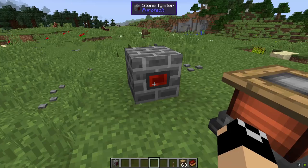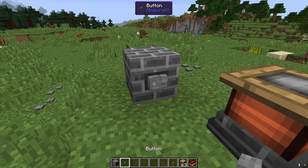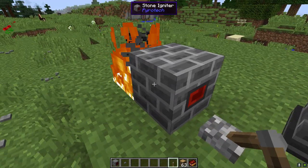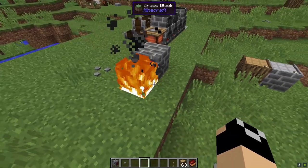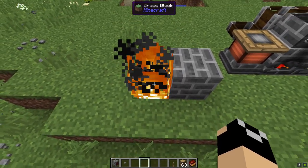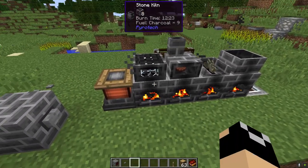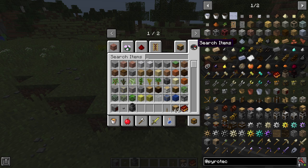We also have the stone igniter. It has a coil on one side and a small spot designed to work with a button — the button actually fits directly on there perfectly — but it can work with pretty much any redstone signal feeding directly in. For example, putting a lever in right here makes it ignite things. If you give it a redstone signal, it starts a fire directly in front of it. This is very useful for saving inventory space from carrying around flint and tinder, since you'll be igniting these machines a lot.